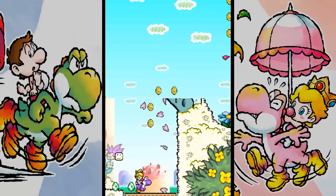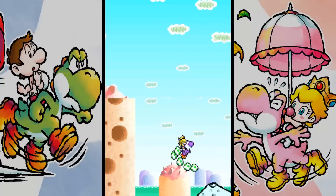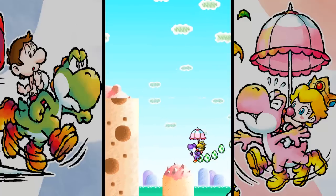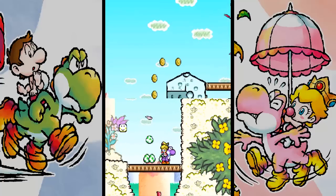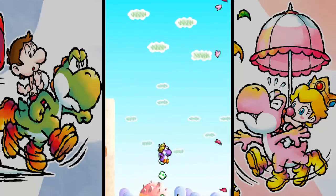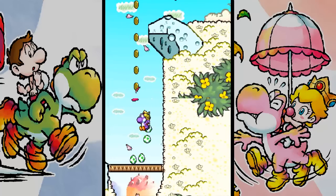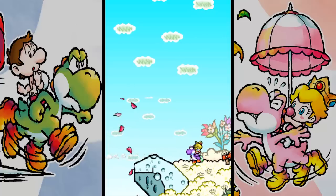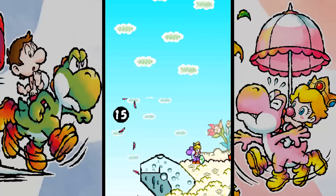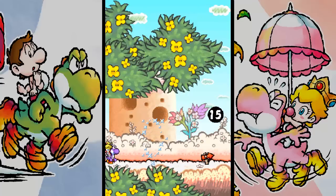So now we have Baby Peach. Baby Peach has a more awkward flutter, and I feel like her flutter has a tendency to go a bit higher than Mario's, but it's very very minuscule - it doesn't really determine that much. You can also use her umbrella to ride breezes like this. Whenever you shoot eggs, they don't ricochet - they just pop as soon as they hit a wall, which is kind of a shame.